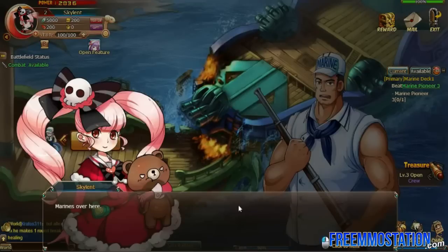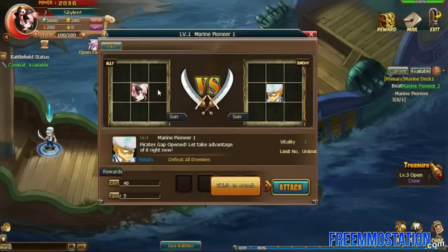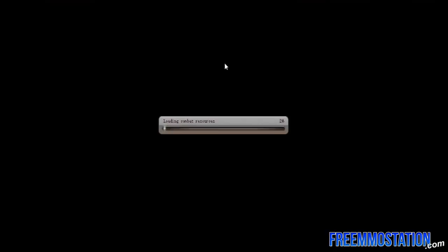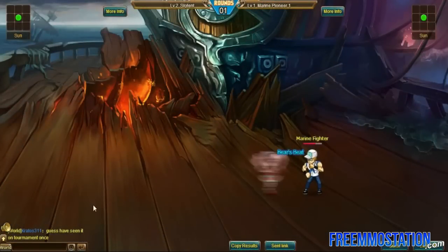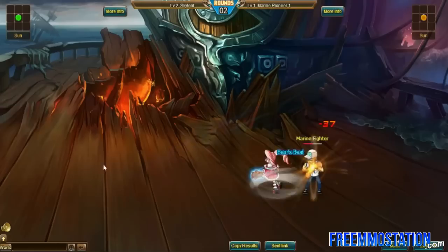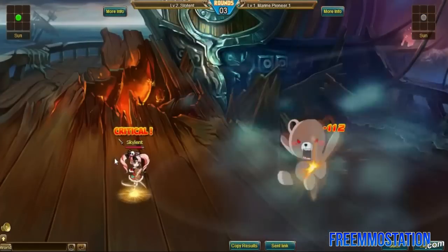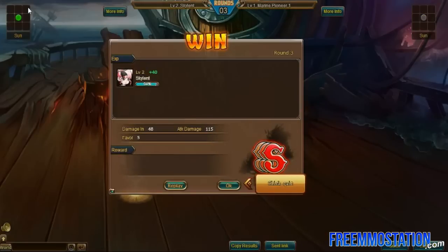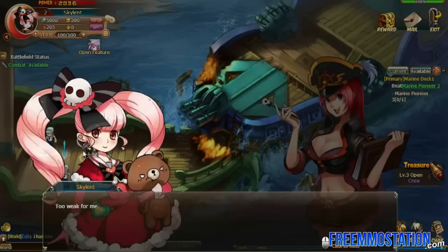So this looks kind of similar to the Bleach Online game, where you can potentially position troops in different sections. Let's attack — I'm going to assume it's auto battle. And yes, there are no Final Fantasy-type abilities; everything is just auto. That sucks. It looks like the only non-automatic part about this game is the positions you can have your allies in. We got three S's, but we couldn't control anything because it was auto battle.